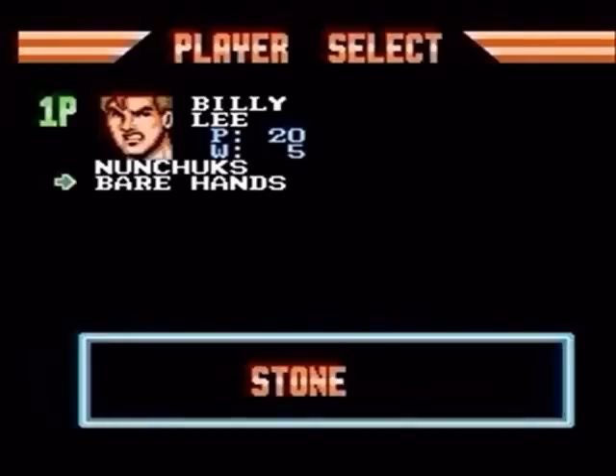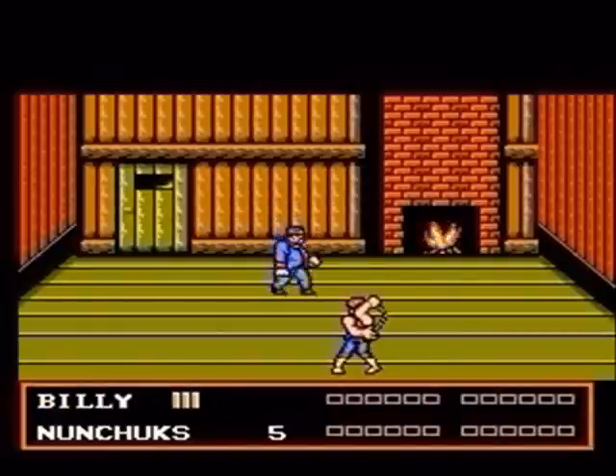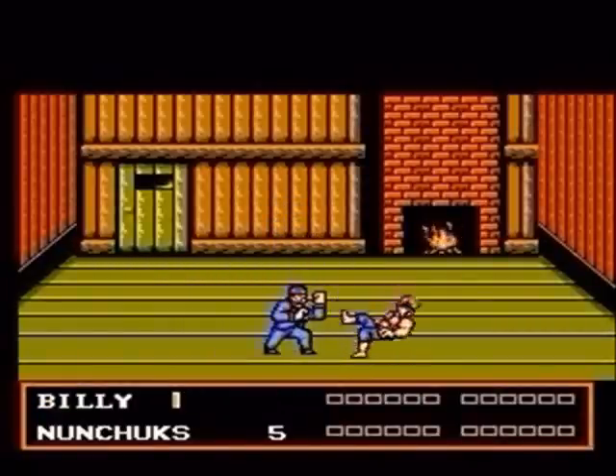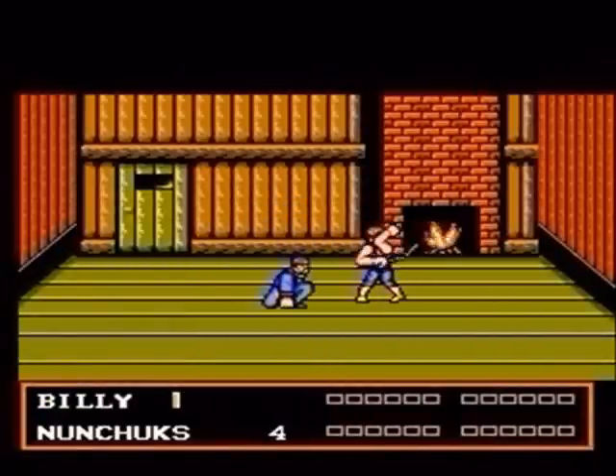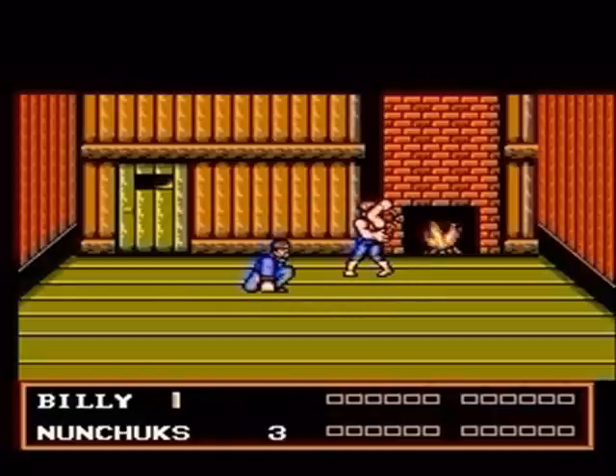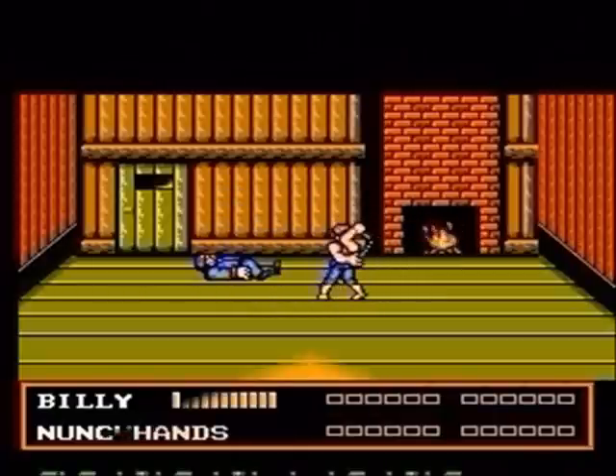When you get to Chin, use your nunchucks. Hit him 5 times with the nunchucks. After that, just start cyclone spin kicking him. About 4 more should take care of him, and then he'll join ya — your buddy.